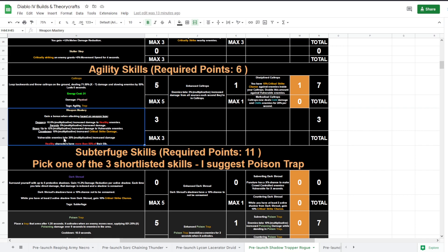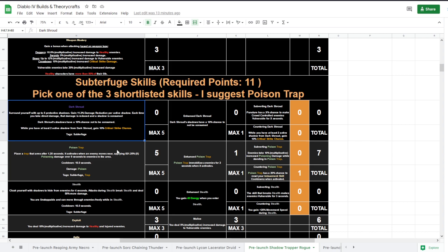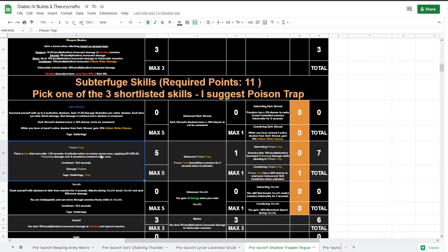Weapon Mastery also gives vulnerable enemies multiplicative damage, which I'm assuming is regardless of what weapon you use. Healthy means an NPC is at 80% or more life. Dark Shroud is an alternative to Poison Trap or Stealth — I've included options, but I would still rather play it with Poison Trap. If you don't want to place Poison Trap and have all three traps, then go for Stealth or Dark Shroud. Dark Shroud synergizes with the build, and so would Stealth with energy generation.